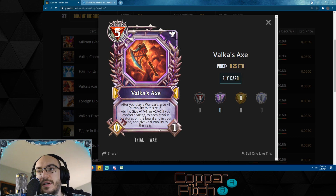Valka's Axe could be good — it's hard to say, it got nerfed down to one durability. All these infinite-durability relics are probably going to be good at some point in some decks, so this is probably one worth owning if you're looking to build a Viking deck specifically. It gives all your Vikings +2/+2 in your entire hand and on board, which is pretty nuts.